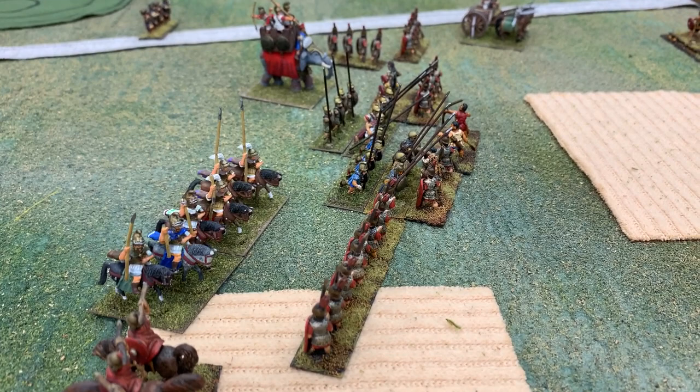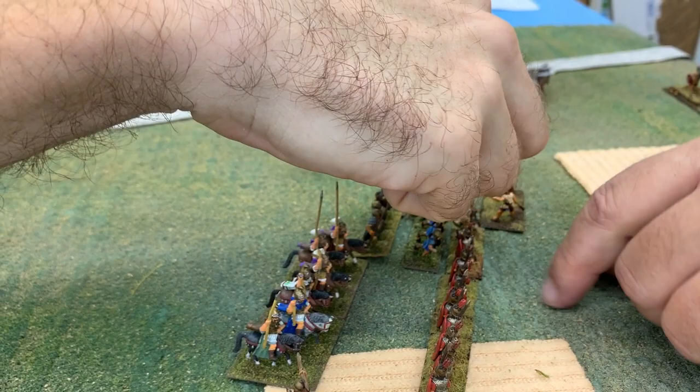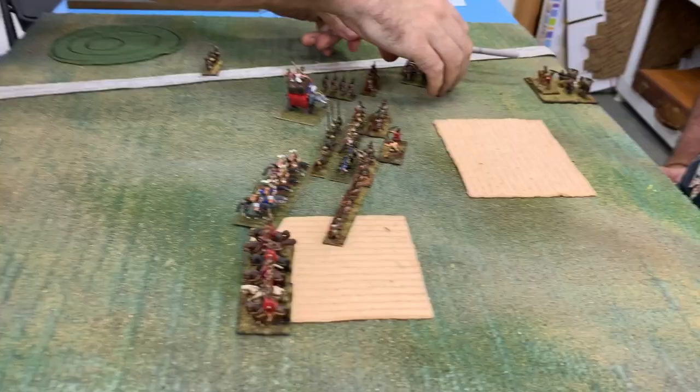With flanks resolved, there's heavy combat in the center, but no one has been eliminated there yet — the Seleucids continue to give ground. Starting turn three, John has four orders. So far we have one Roman unit eliminated and three Seleucid units eliminated, meaning one more Seleucid unit eliminated decides the game.